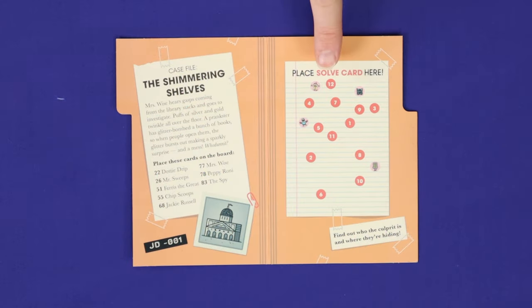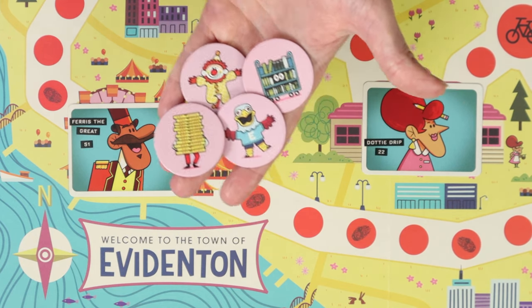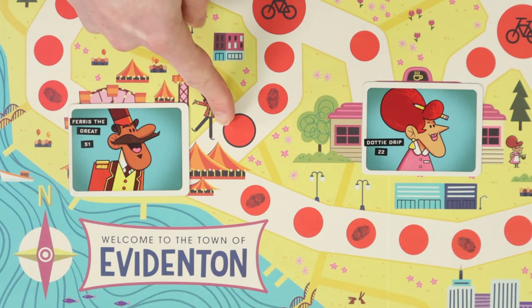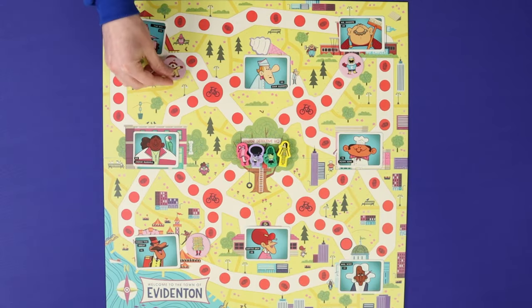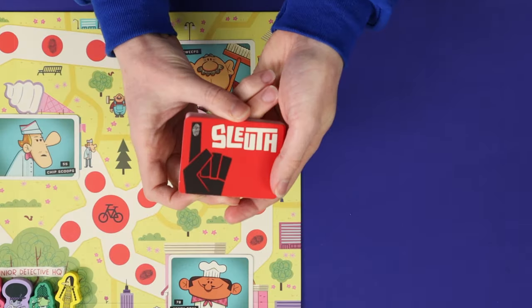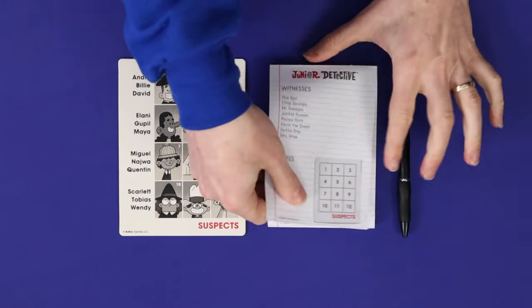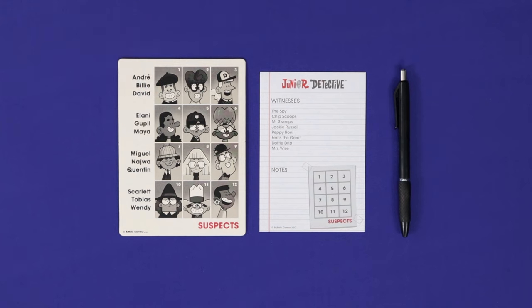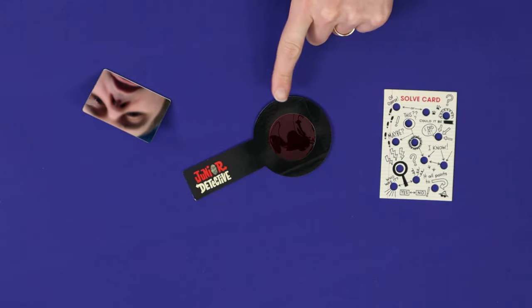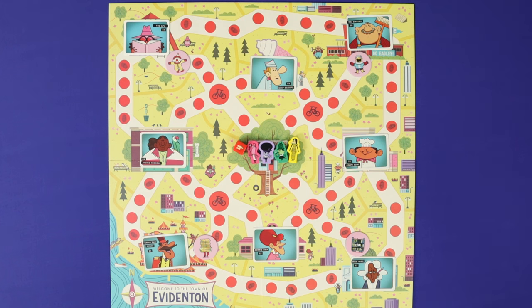Ignore the right-hand side of the booklet — you'll later use this to check the answer to the scenario. Find the four circular hiding tokens. These represent places that the culprit might be hiding on the board. Place one of them into each of these red circles with the black outline near the four corners of the board, and it doesn't matter which goes where. Shuffle the sleuth cards and place them near the board. Give each player a pen or pencil, a page from the junior detective notepad, and make sure they can see at least one of the suspect boards showing the 12 suspects. Keep the other spy equipment nearby for now: the magnifying glass, solve card, and mirror. Each player rolls the die to see who goes first, and you're now ready to play.